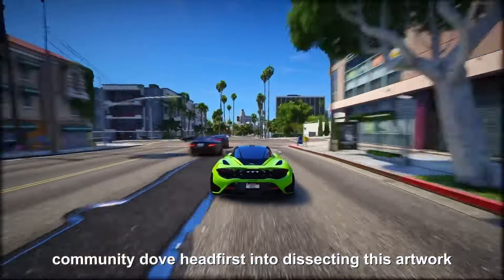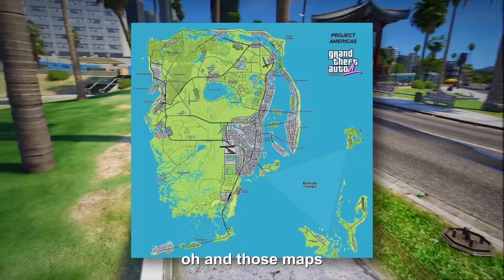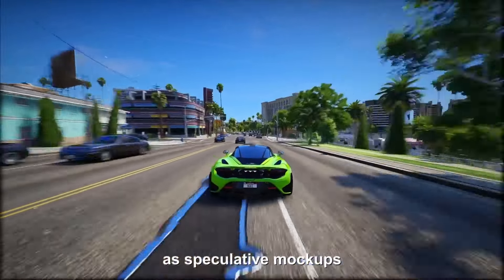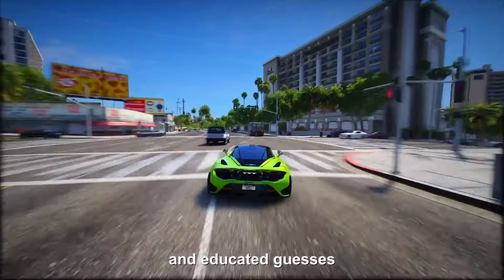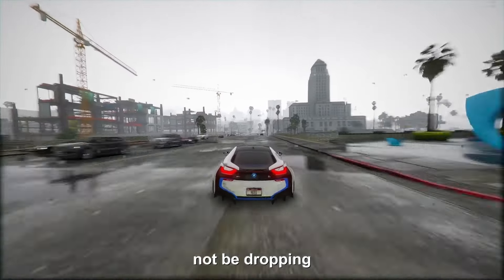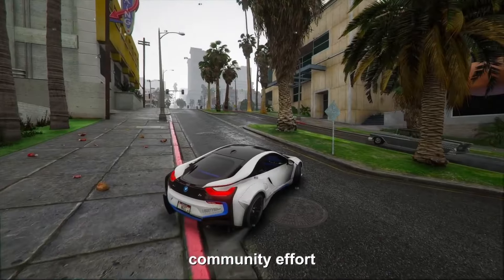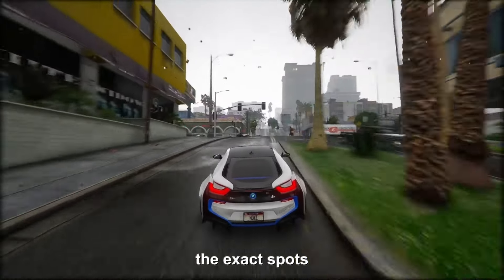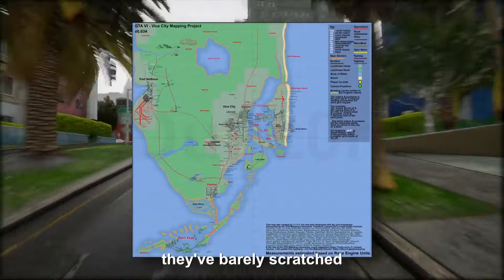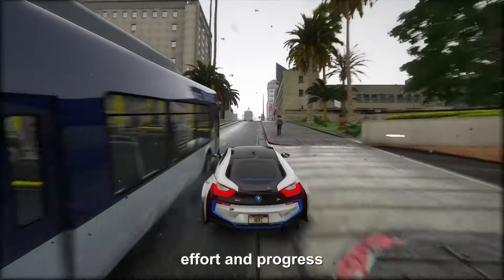The GTA 6 mapping community dove headfirst into dissecting this artwork, but there wasn't much to work with. Maps floating around, especially the ones from IGN and PC Gamer, are more like creative interpretations — speculative mock-ups based on hunches and educated guesses. The GTA 6 mapping project might not be dropping any bombshells about unknown locations, especially considering how the gameplay leaks already spilled quite a bit. The heart of this community effort lies in the finer details — pinning down the exact spots where landmarks and locations will be placed. However, they've barely scratched the surface, covering roughly just 10% of the entire map.